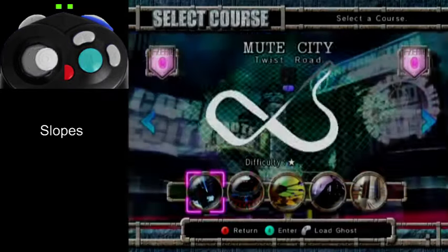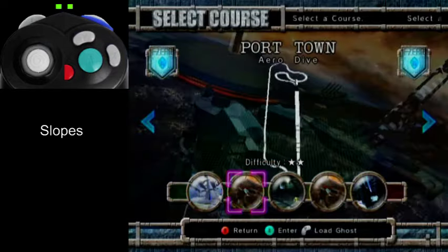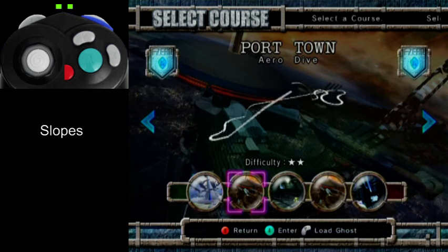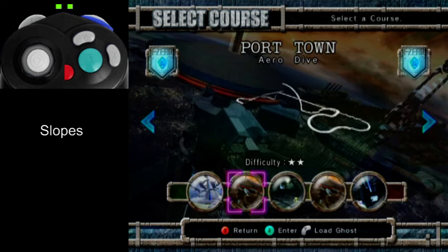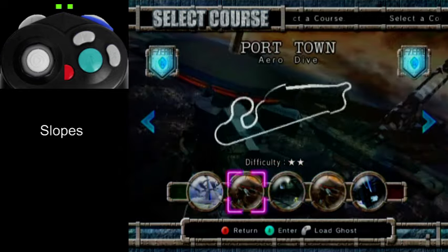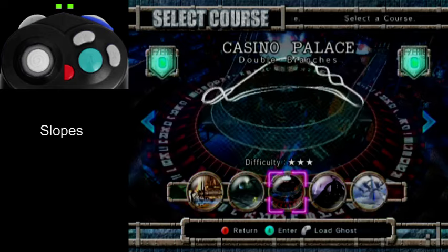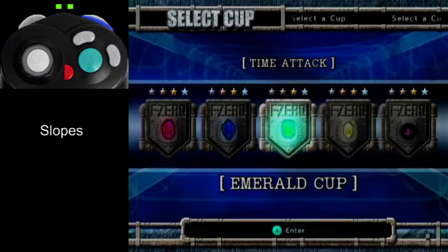Other examples of a down slope like that would be Loop Cross, which has a minor one at the end. Port Town — going for a shift boost at the end of lap one. Also before the dive on Aero Dive, there are boost plates; on lap one you could probably just hold A after those. It's a lot shallower, but it could still probably benefit. But it's mainly letting go of A on up slopes — that's very important. Holding A on down slopes probably doesn't save as much time in comparison, but it still does save time.